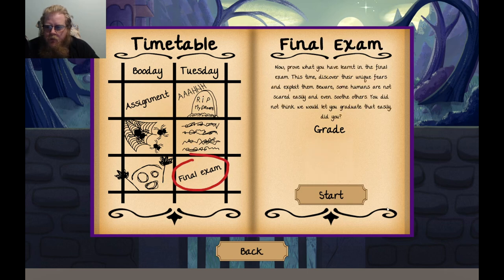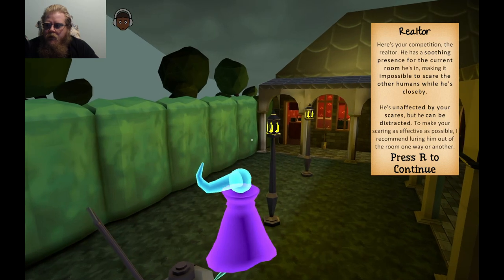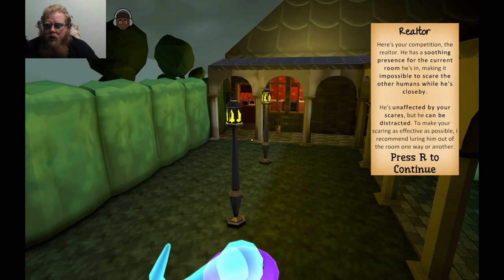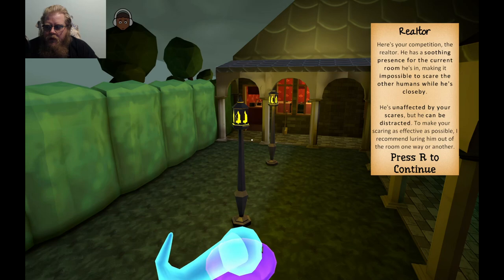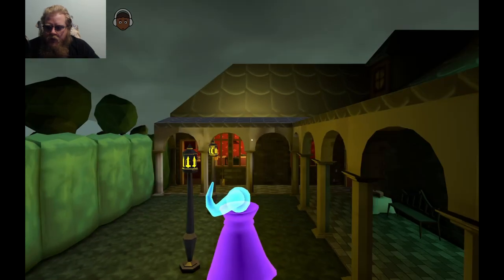All right, now that you've proved what you learned in the final exam, this time discover unique fears and exploit them. Beware — humans are not scared easily, and some even soothe others. You don't think we let you graduate so easily, do you? Here's your competition: the realtor. He's a soothing presence for the current room he's in, making it impossible to scare other humans while he's close by. He's unaffected by your scares, but he too can be distracted to make sure your scaring is effective.